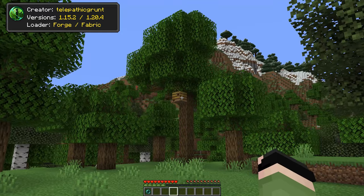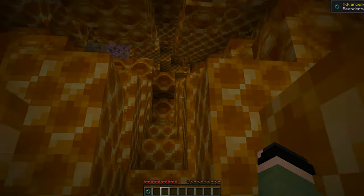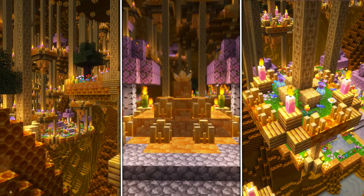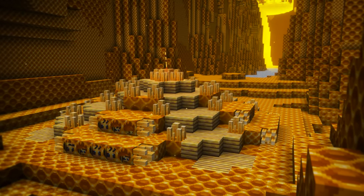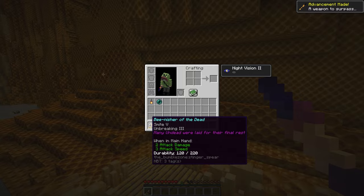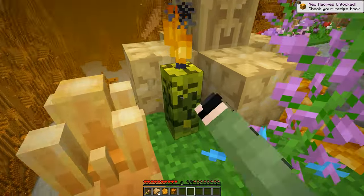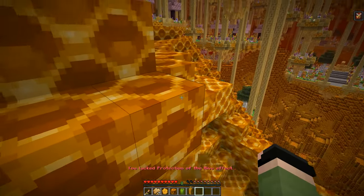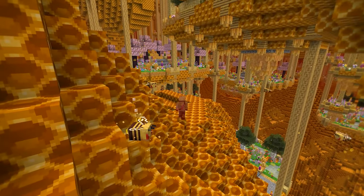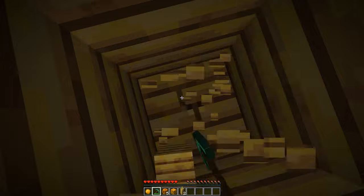With the Bumblezone mod, your view of the beehive will be completely altered — you can enter the inside of the hive and you'll love the new structures, walls, and atmosphere. It truly feels like a utopia for bees. Within this place there's an ancient weapon waiting for a courageous warrior, though the weapon itself is quite weak and you can place it as a trophy. Be careful — honey is something you don't want to touch for various good reasons. To leave the dimension, just dig straight down until you reach the void.